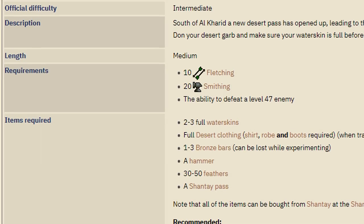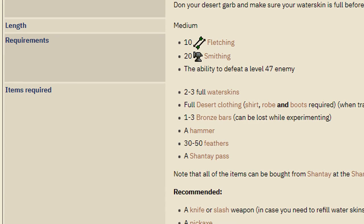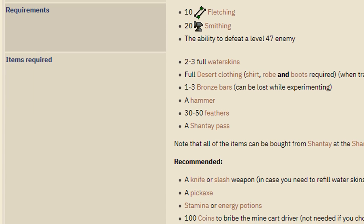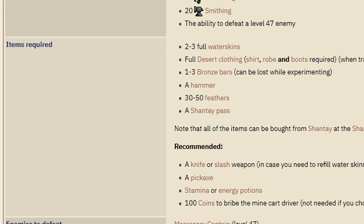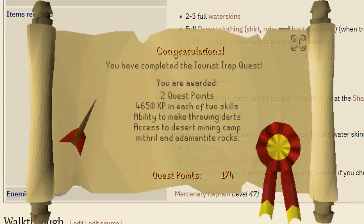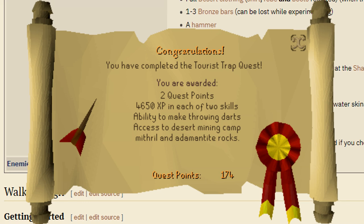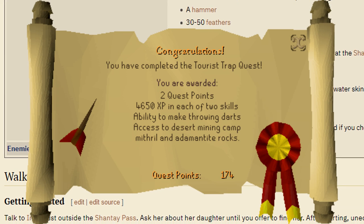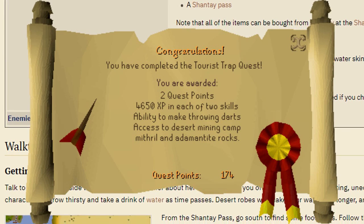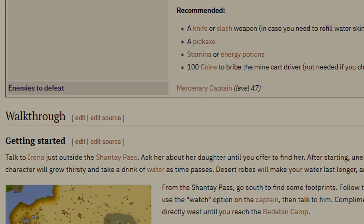Coming in at number four is completing the Tourist Trap quest. The Tourist Trap quest has no actual quest requirements — the only skill requirements are 11 fletching and 20 smithing. This one is a bit unique because you can get a ton of experience in level 1 skills. You get to apply an experience lamp of 4,650 experience twice. You can choose from agility, fletching, smithing, and thieving, and you can put that experience in from level 1, getting almost to level 30 in a skill. I would highly recommend picking either agility or thieving, because fletching and smithing experience are both very quick and you will not really need this early game boost for those as much.